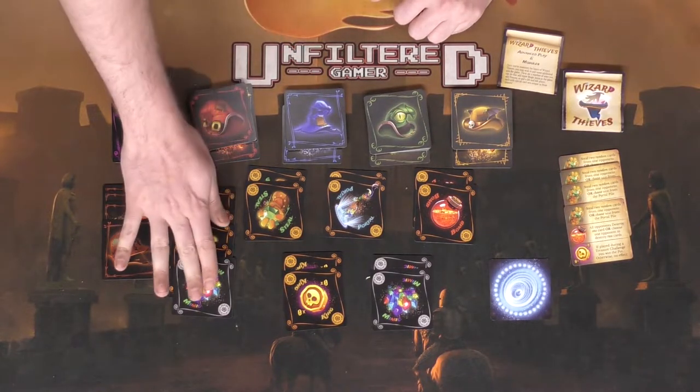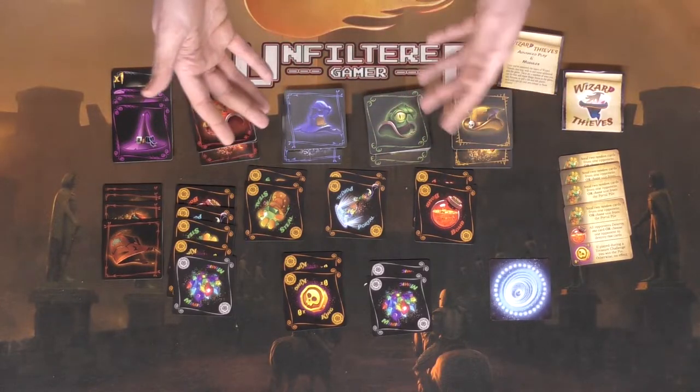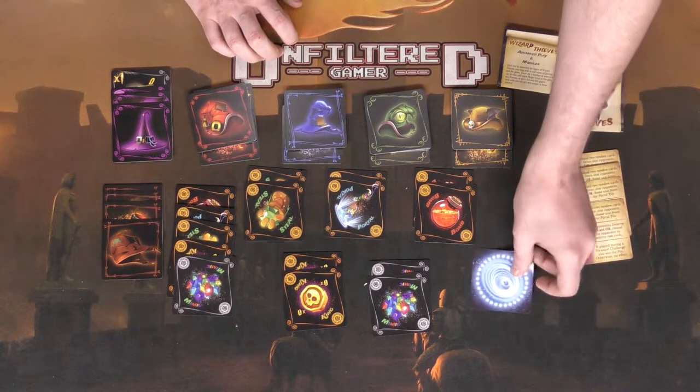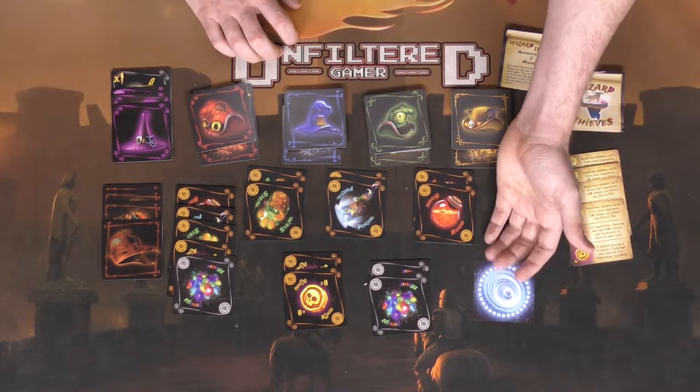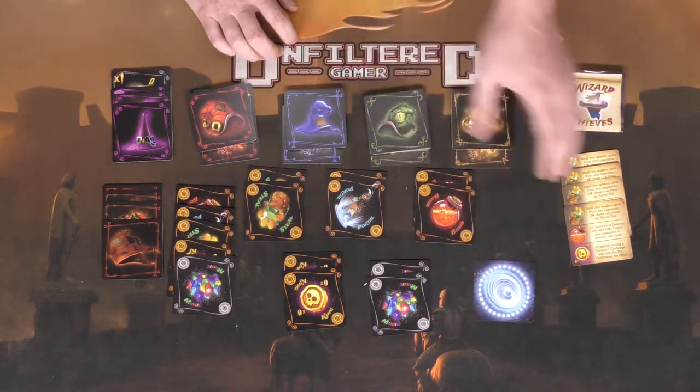If you want, you can also include the mimics and utilize them in the game by still dealing out the same number of cards to players. The portal card — certain cards will tell you to place cards on the portal, and that will be an extra grab action that you can utilize.